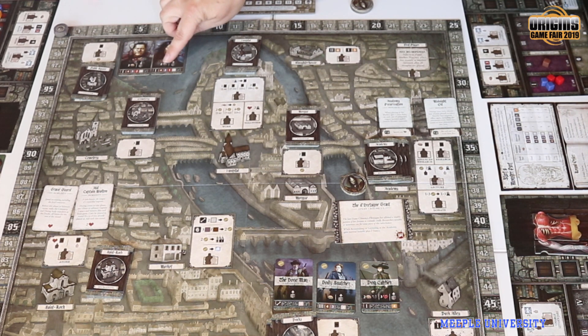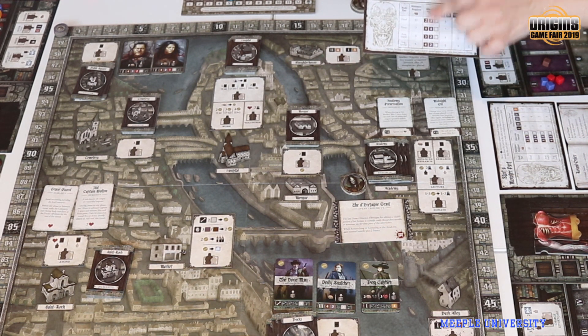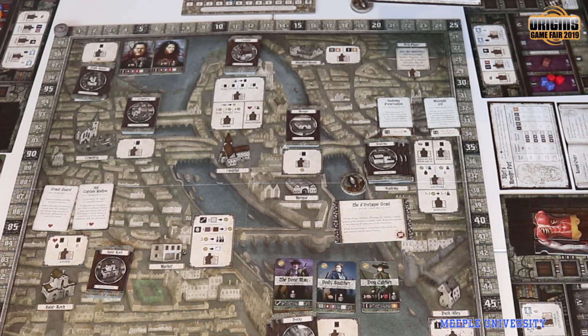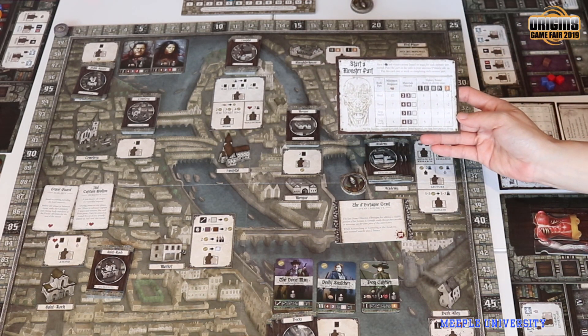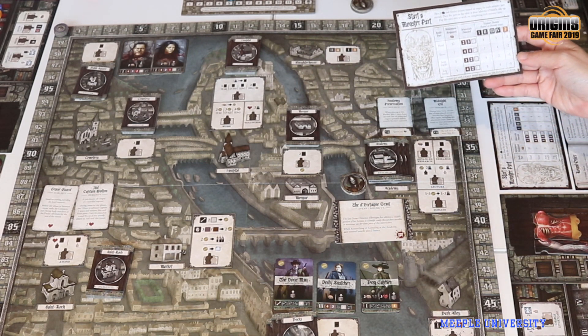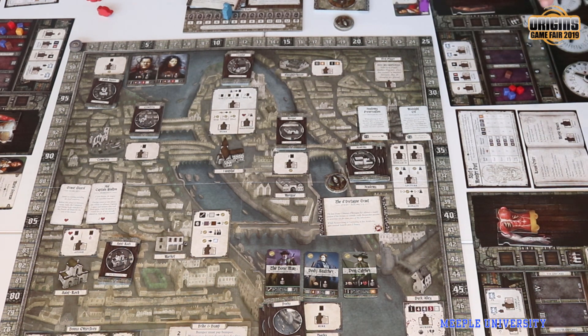That's what the block symbol means — you get all of those body parts. Or you can choose the other side of the white line and gain two expertise. Expertise is important because when you go to build a body part in the lab phase, you need a minimum expertise to do it. It's like if you haven't researched enough, you're not smart enough to create that body part. You also need the right materials.